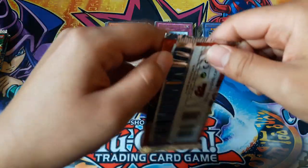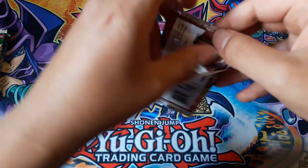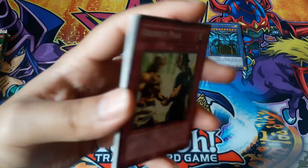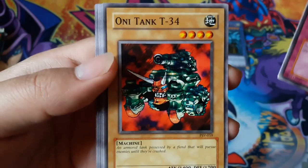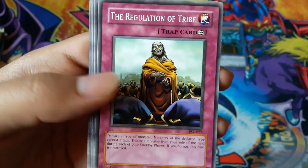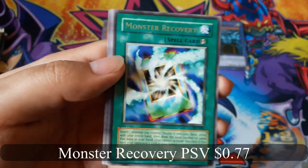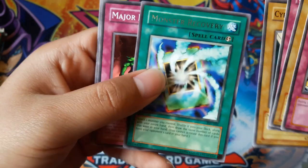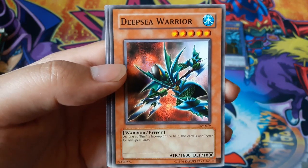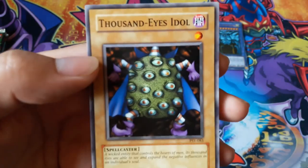Feral Servant pack. Respect Play, OniTank T-34, The Regulation of Tribute, Cyber Falcon, Monster Recovery for a rare. Also Major Riot, Deep Sea Warrior, Numinous Healer, and Thousand Eyes Idle.